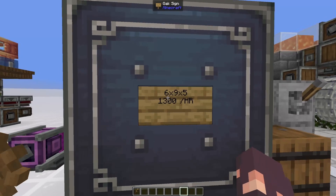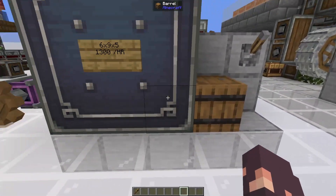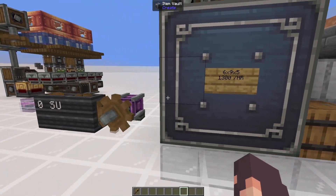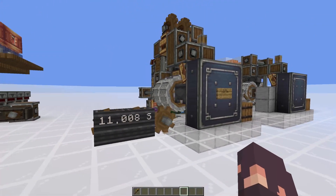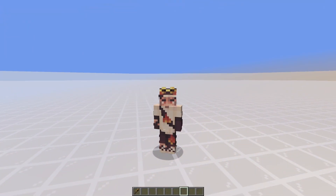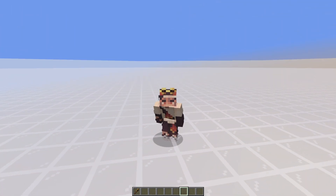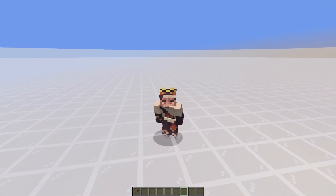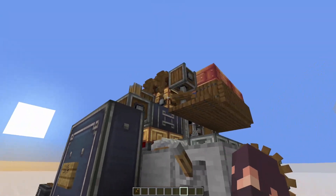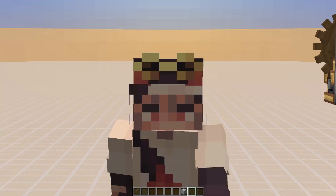This farm is six blocks tall, nine blocks long, and five blocks wide, producing about 1,300 iron per hour. It uses just over 11,000 stress units. The schematic will be in the description. If you want to follow along, the required items and chapter links are in the video description so you can jump to any specific component.